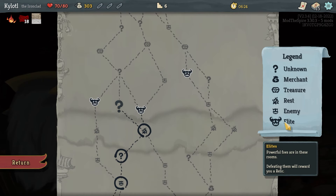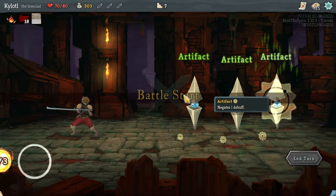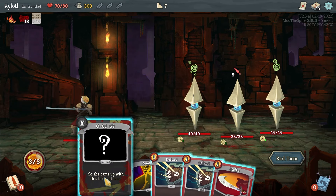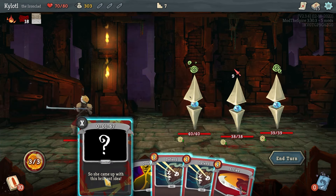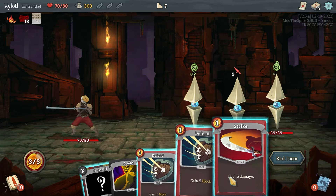We can go for an event or an elite enemy — powerful enemies that give us effectively a relic to start with. I'll go for the elite, why not. The Sentries are interesting. Leticia's here again — is it going to be a case of if I don't play Leticia she'll explode? That might be it, I wouldn't be surprised.